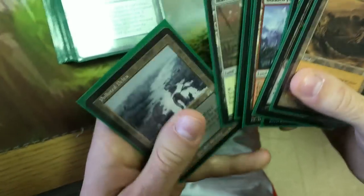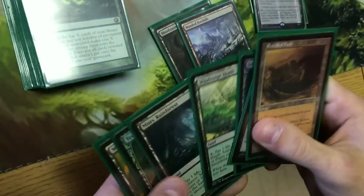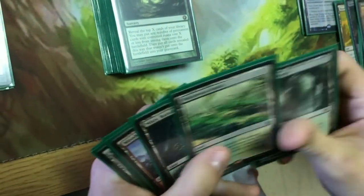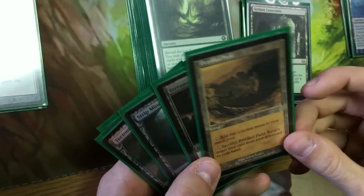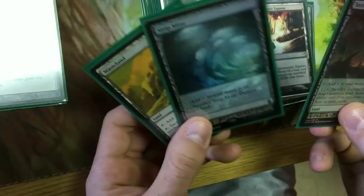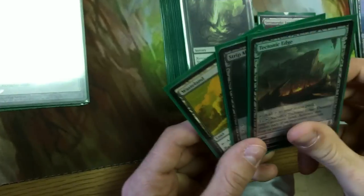Let's get started with the most important parts of the deck: the lands. Obviously, fetch lands are super nice in this deck, so I'm running all the fetch lands I can. We've got seven fetch lands to get a land out and draw a card if you have the Gitrog out. Also lets you sift through your deck. Also lands like Terramorphic, Strip Mine, Wasteland, and Tech Edge — mean cards but great in this deck.